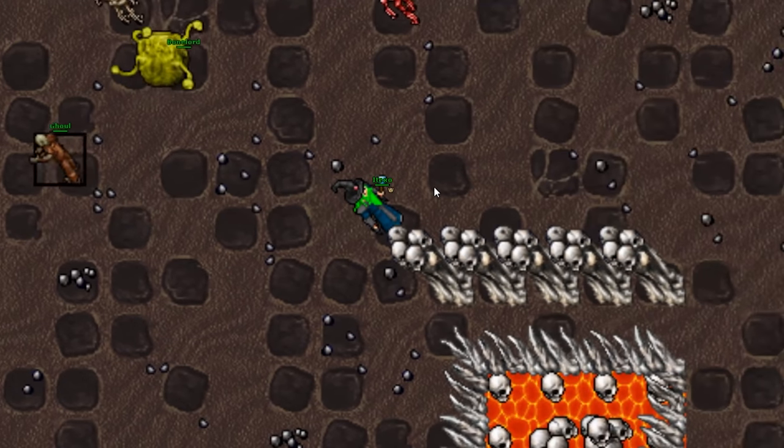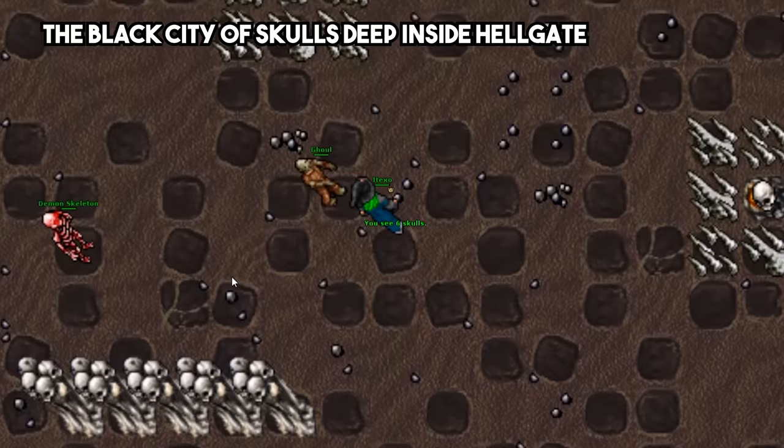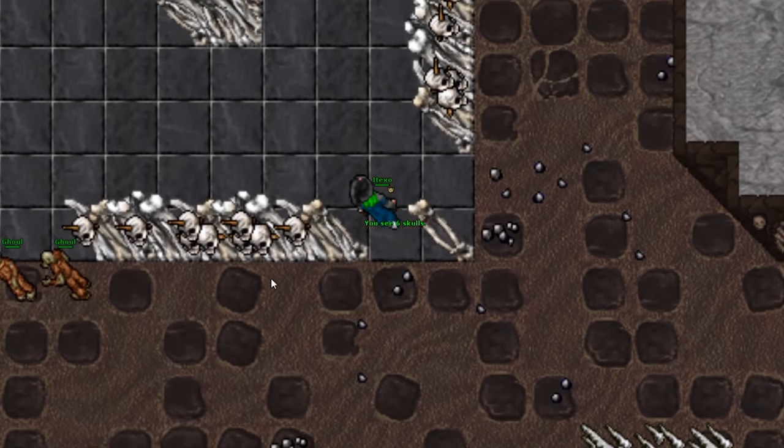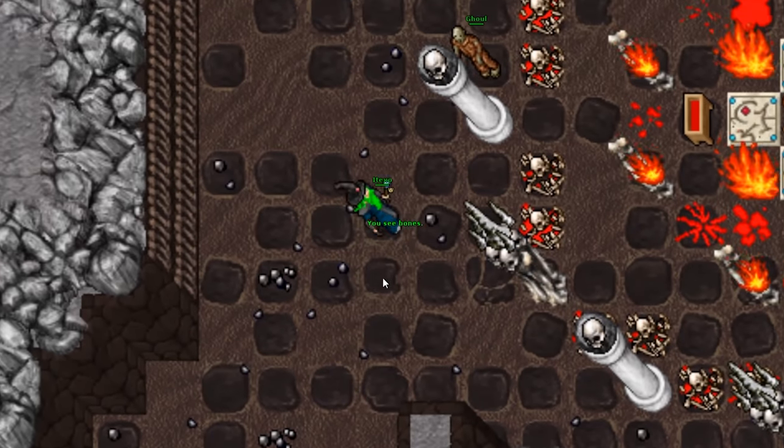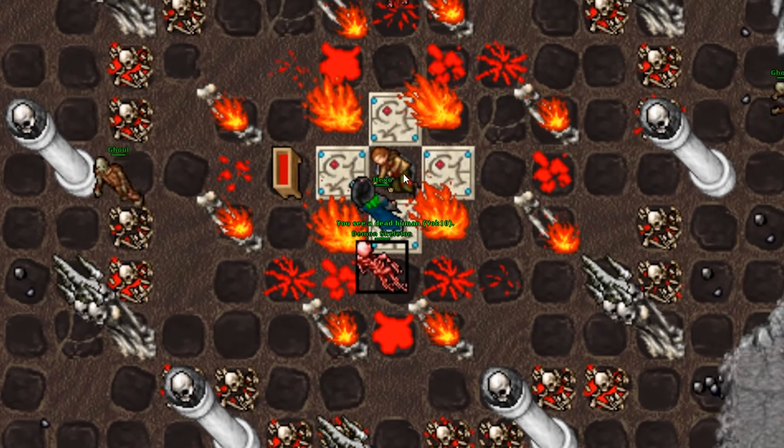The next wonder is the Black City of Skulls, deep inside Hellgate. This is an ancient city owned by the Bonelords. According to them, it was built by enslaved corpses and souls. Now these are the remains of what was once a glorious city.